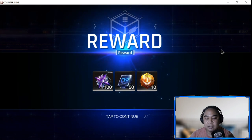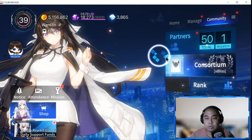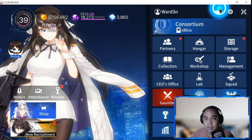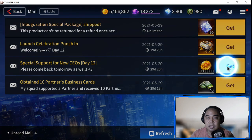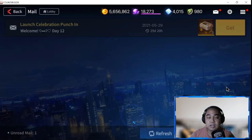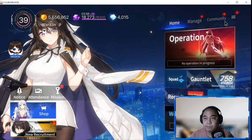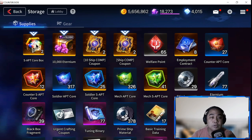Next, number three, would be checking your mail. Your inbox is where you collect your rewards. Usually I leave aeternium behind so I can use it when I need it and not overcrowd my aeternium counter. Next would be to check your storage - if you have items you need to accept or use, you can use them here.